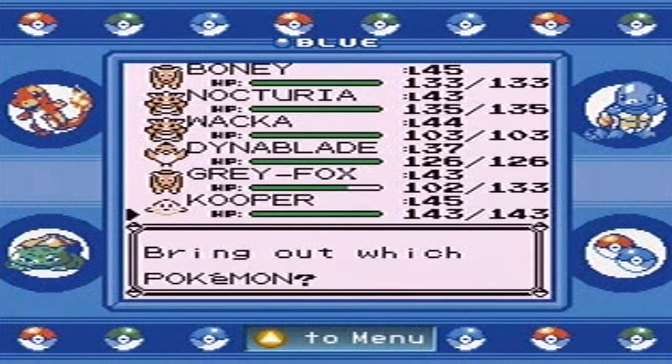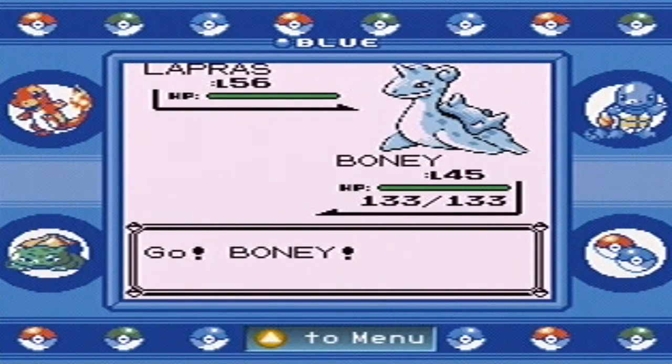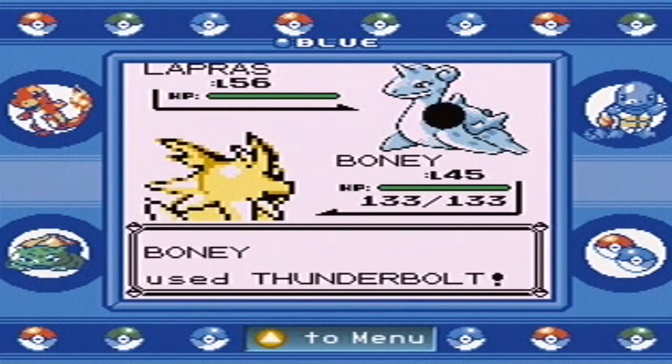Definitely the most devastating. You're going to have to go back into Boney. Lapras has very good special and very good defense, it's very slow and just a tank. So let's try and launch the Thunderbolts. I hope we can get a two-hit KO, but I don't think that'll happen.